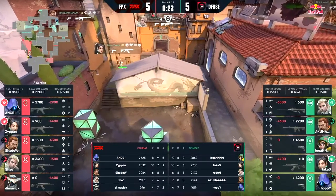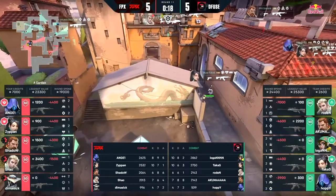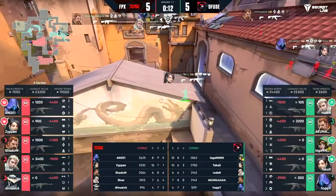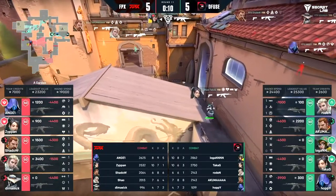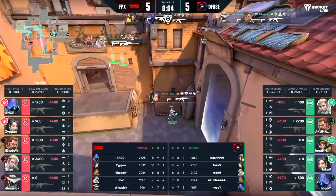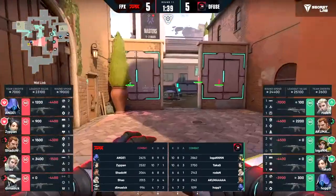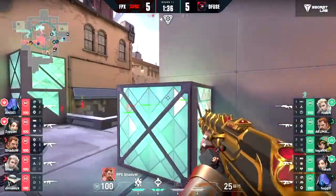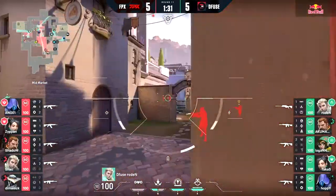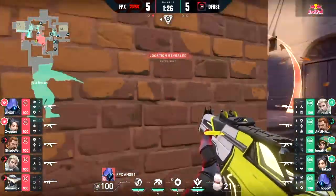It's close to being another signature Logan clutch but they win it. The head-scratcher in that round — Hoppy TPing into the back site and full committing. More of these ults have been fully committed to on rotates than cancelled. In this situation the timing was so terrible — Takus died and half a second later that ult was finished. I don't think he had time to cancel it off reaction time alone. And this is nothing new for FPX — this is the adaptation I wanted to see. They pulled out the operator onto Rodent — a very competent operator player.